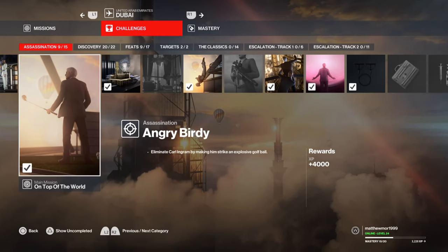I'm Matt from Skullbusters and today we're on Hitman 3. This is going to be the assassination of Carl Ingram and it's called Angry Birder. What you have to do is make sure he strikes an explosive golf ball. Let's game.